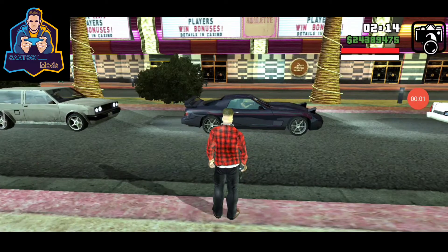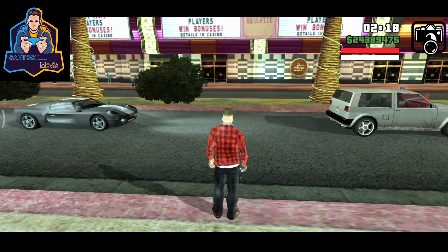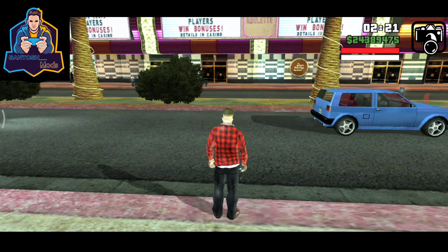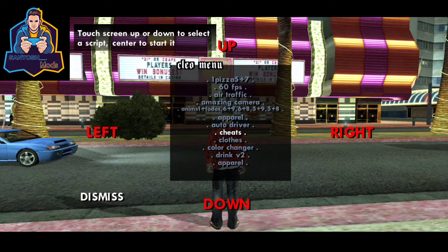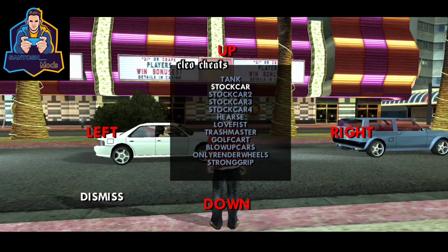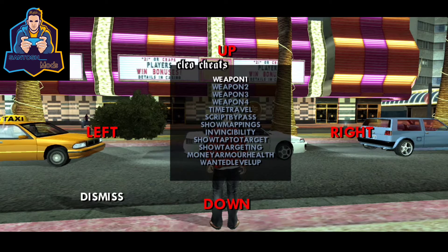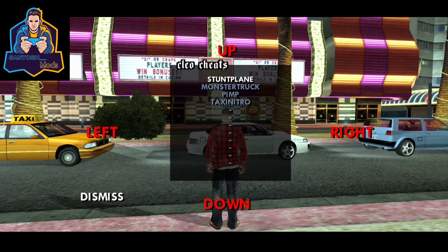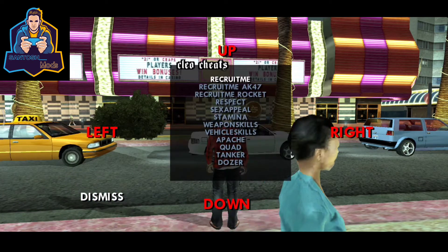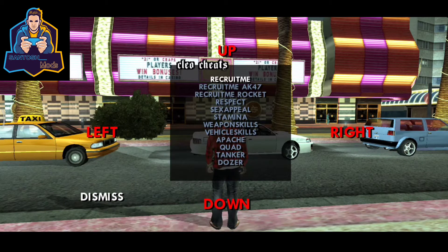First I will show you how to become friends with anyone from the street. Open your cheat menu and go to 'Cheat.' Click on that, then go left — click left again and again until you see the 'Recruit Time CSA' option.